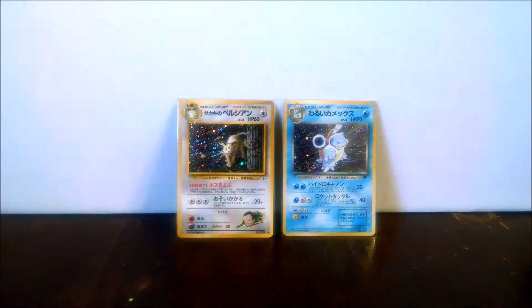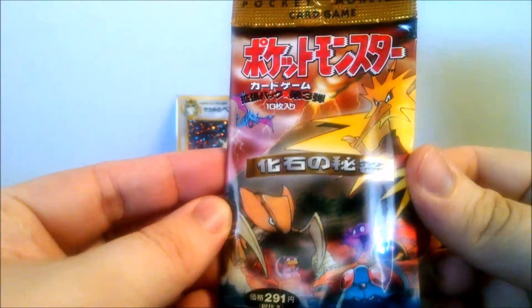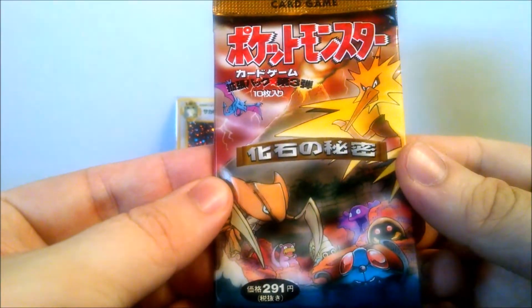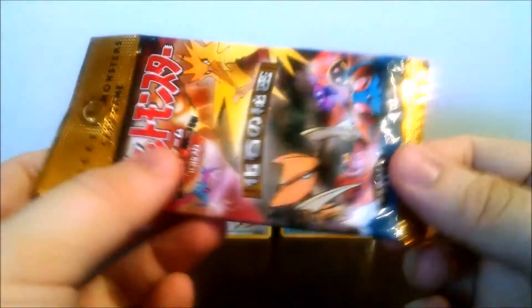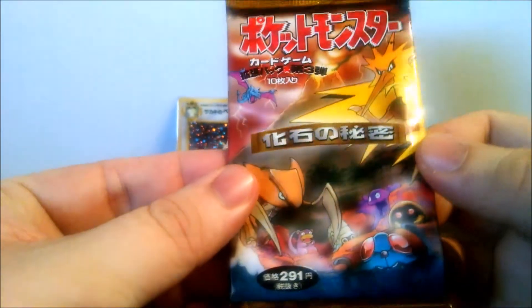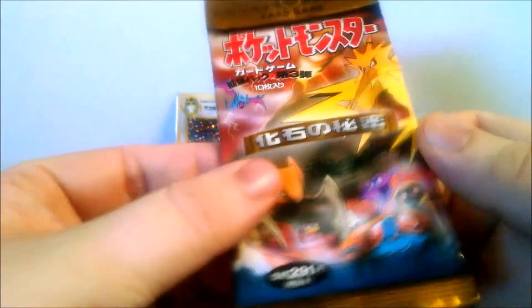Everyone, Richard here. We have another vintage pack opening today. We're going to be opening this one right here — this is a Fossil pack from 1997, one of the smallest packs. There are only 48 cards in this set. Admittedly, this is probably my least enjoyed pack of these original ones, but it's still a nostalgic pack for me. Love this pack art.